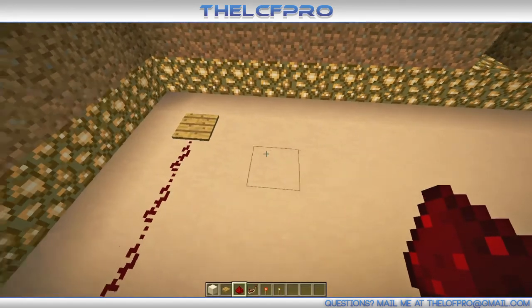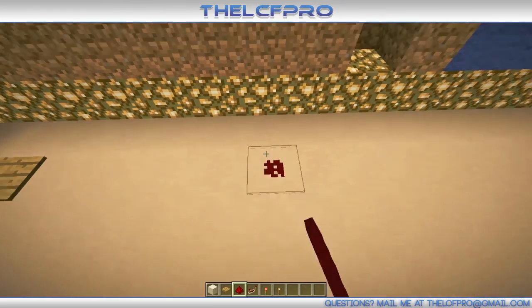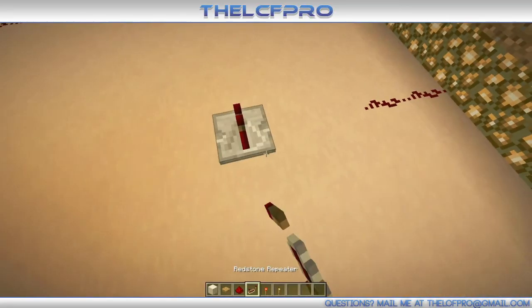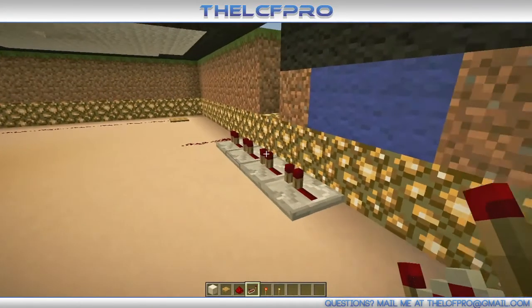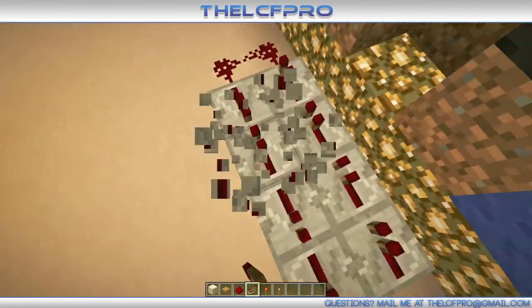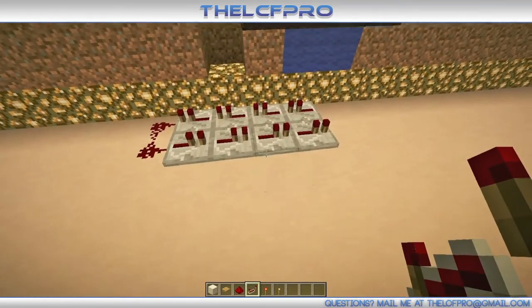Then we go five blocks away from that one, which is at the yellow and green side corner. I'll place a repeater over there — that repeater goes three blocks this way and then one that way. Like that. Then comes the hard part. We go five blocks away from that, place two pieces of redstone, and then place one, two, three, four repeaters over there and one, two, three, four over there. Make sure they're exactly like this and not turned around, because then it won't work.